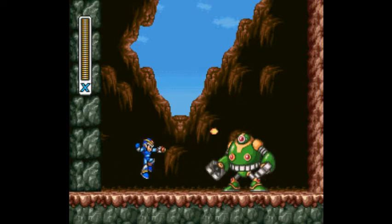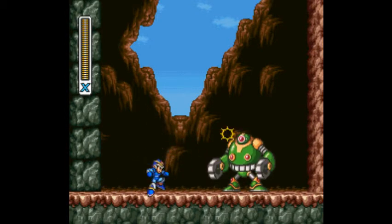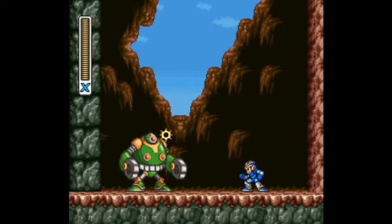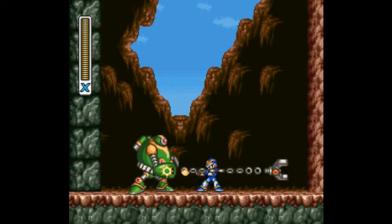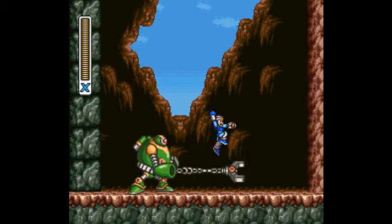You have to beat this guy in order to get another capsule — that's your reward for beating him, and it contains an armor upgrade. In order to kill him, you have to shoot him in the head. He has a claw that protects his body. The proven way is to stay back and shoot him in the head, but I like to dash in when he throws the claw. It's more risky, but you can get in a few extra hits, and frankly this battle is really boring otherwise.